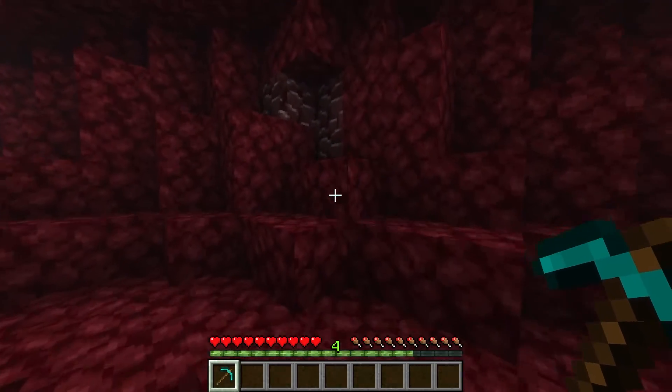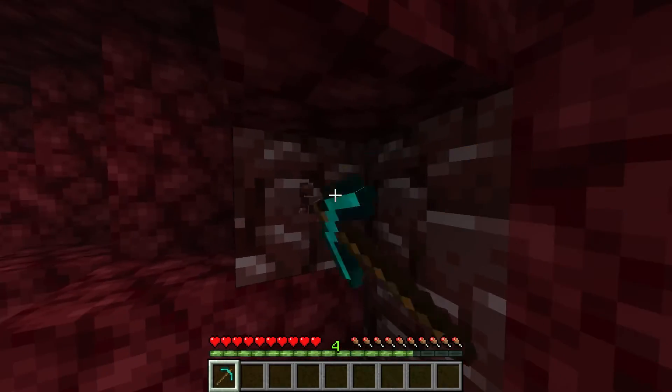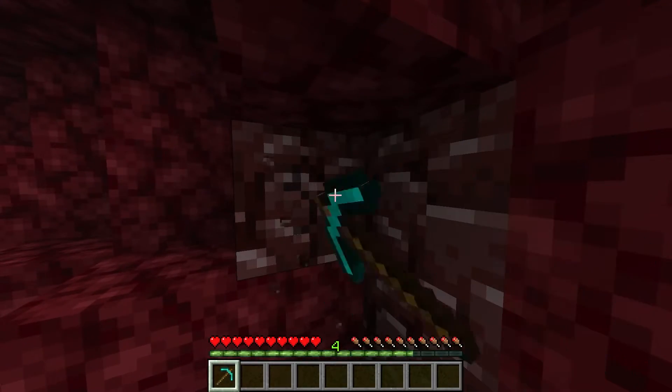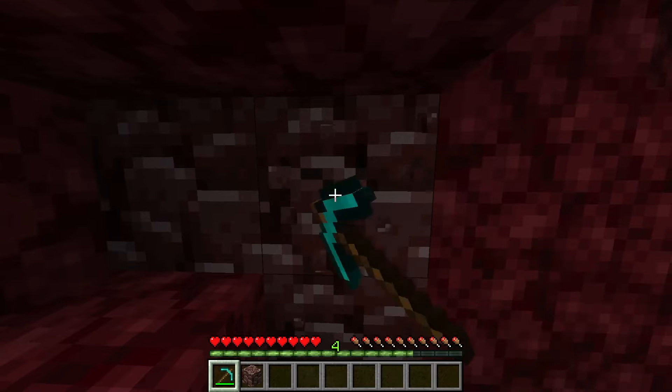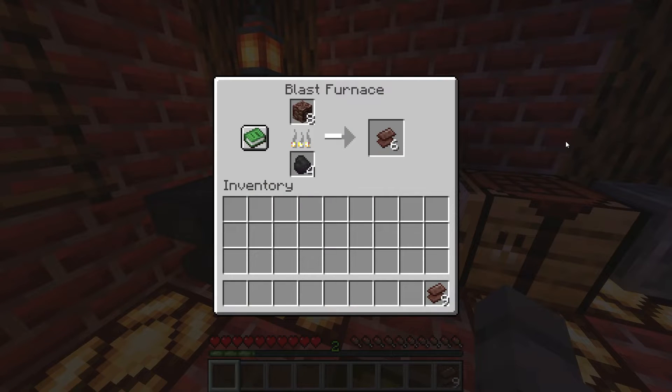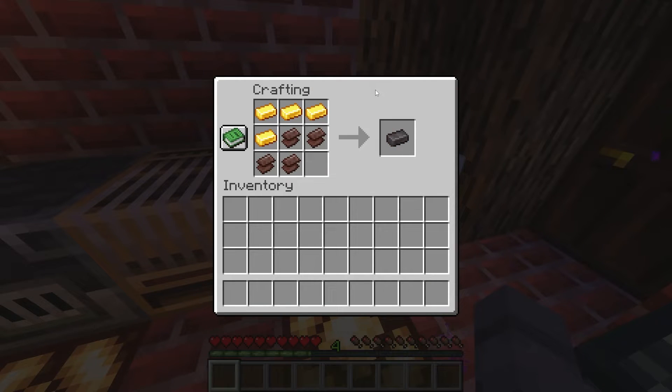First things first, to find Netherite, you need to head into the Nether. Once you're there, start looking for ancient debris. This stuff is pretty rare, and usually found between levels 8 to 22 in the Nether. After mining ancient debris, you'll need to smelt it in a furnace to get Netherite scrap. Combine four Netherite scraps and four gold ingots in a crafting table, and voila, you've got yourself a Netherite ingot.